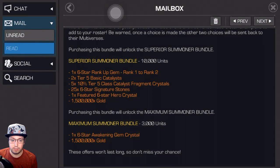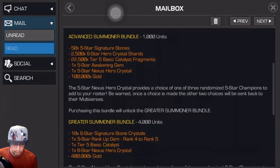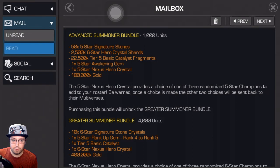The last offer is 3,000 units for a maximum awakening gem — 1.5 million gold too, pretty cool. For 3,000 units that's good, so if you're going to go for all of them, this one is pretty solid to get an awakening gem of the six star. It's just that 10,000 unit offer I'm not sure on. So I'm going to purchase the 1,000 and 4,000 unit offers, then save the rest for the Abyss. I'll post this and then post a video of me opening my five star nexus and six star nexus crystals. This is my perspective as a Throne Breaker player deciding between Abyss and unit offers. Thanks for watching!